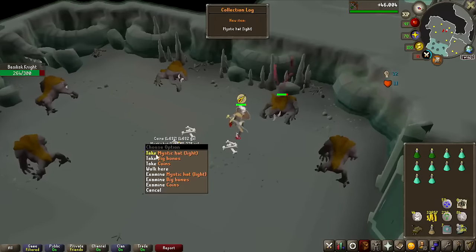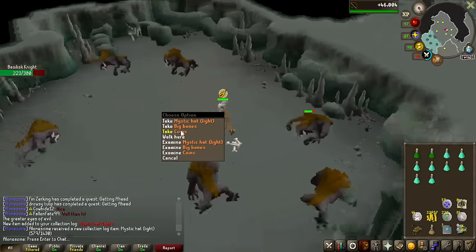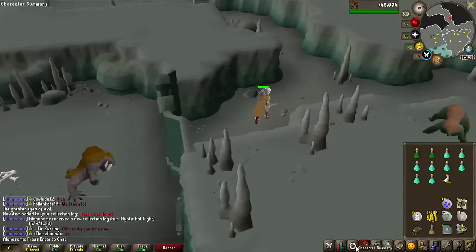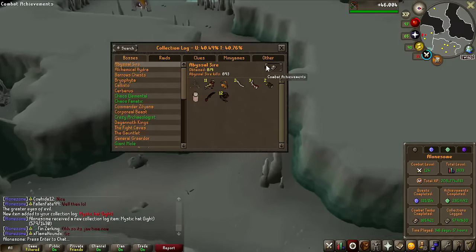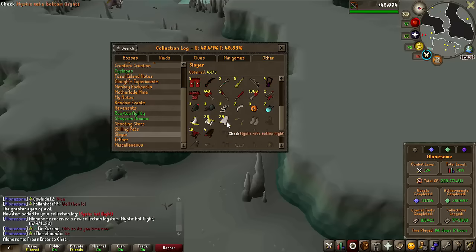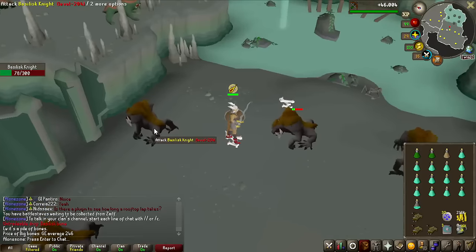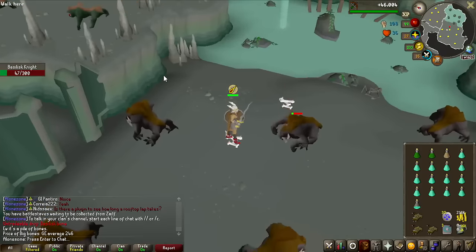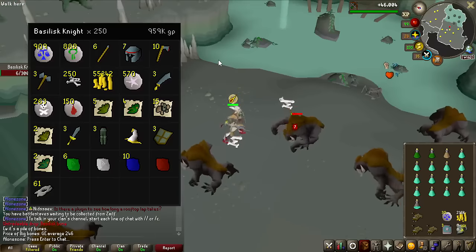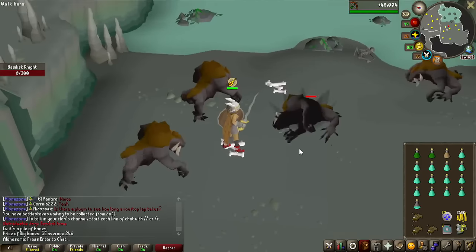Hey! There it is — the Mystic Hat Light! It took so long into my account to actually unlock this on the collection log. Let's go check the collection log: under Other, Slayer tab, scroll down — 28 of the other ones, 29 of the bottom, and 1 of the hat. We just hit a quarter of the kill count at 250, and as you can see the loot is not incredibly good — 959k for all that — and no hard clue scrolls yet. But the Blood Amulet of Fury was definitely the way to go.